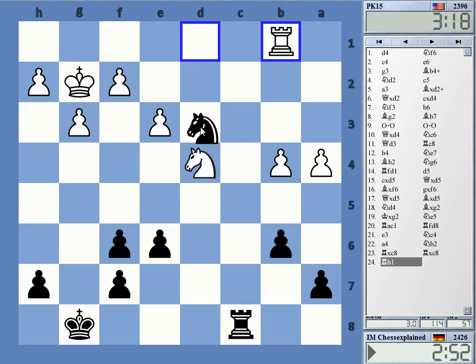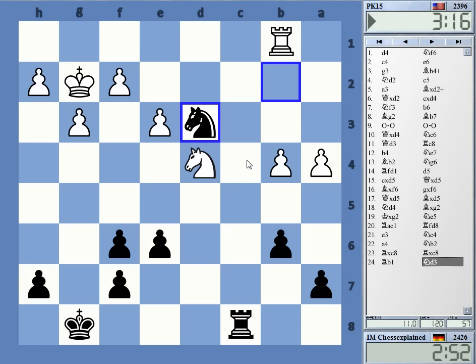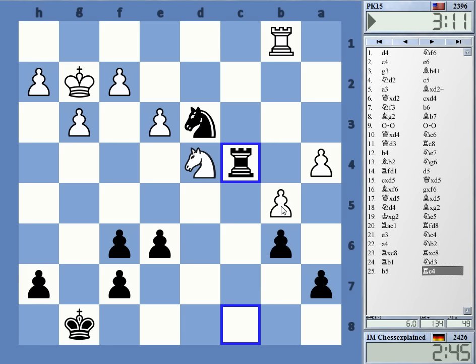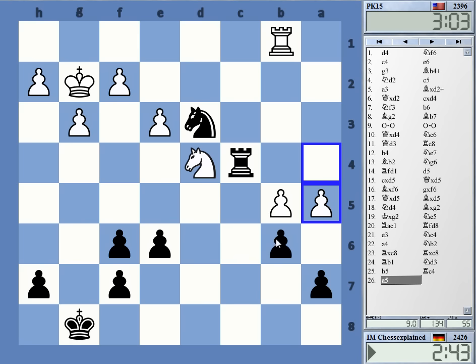Knight d3 however, maybe for rook c4, and possibly rook c2 if the knight moves at some stage. Oh, I forgot about this — it's a simple move, but he's got knight c6 coming. I hope I can go a5, I hope I can go a5 — takes, knight c6, and then a6 is not possible.